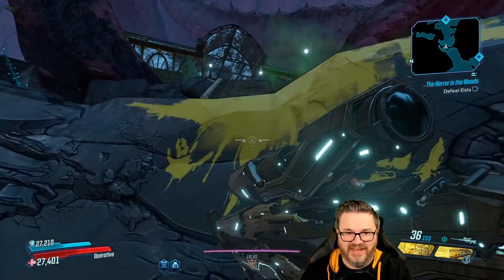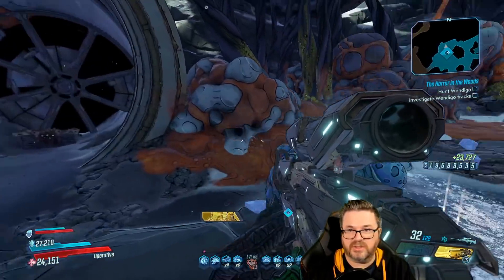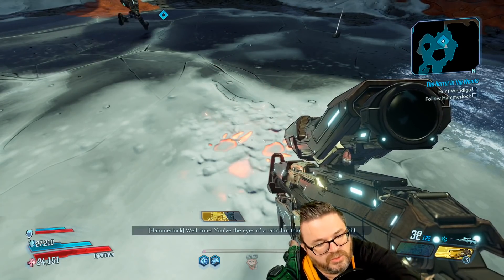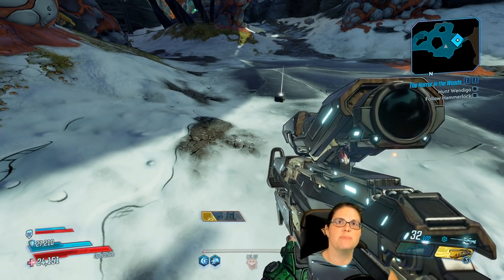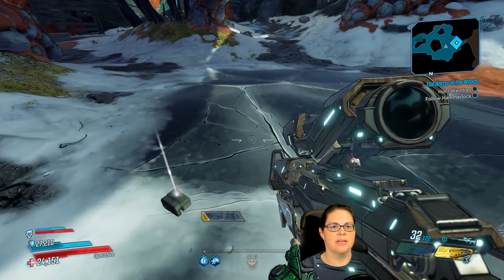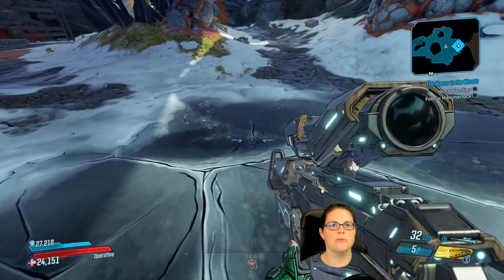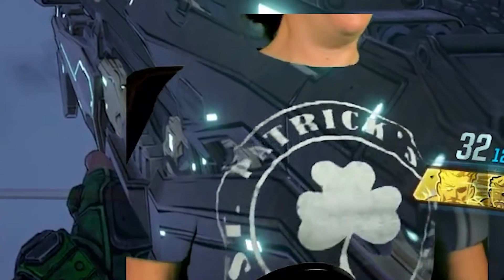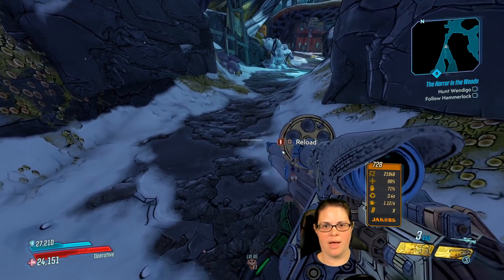Now we need our Skull Masher. Killer B takes over — we have light in the bathroom now, so she's going to play a bit. She's a floating head on screen. She's got sparkles. She switches guns accidentally, then has to find the right direction using the minimap diamond. She heads toward Hammerlock.